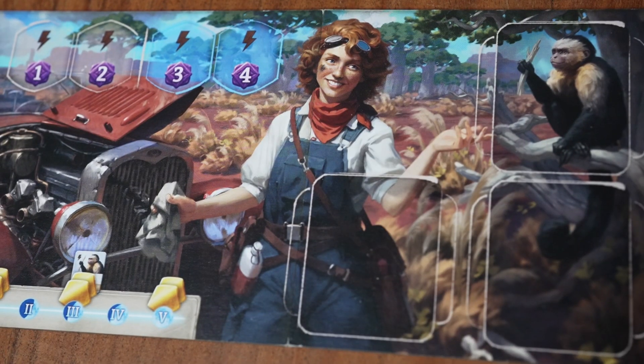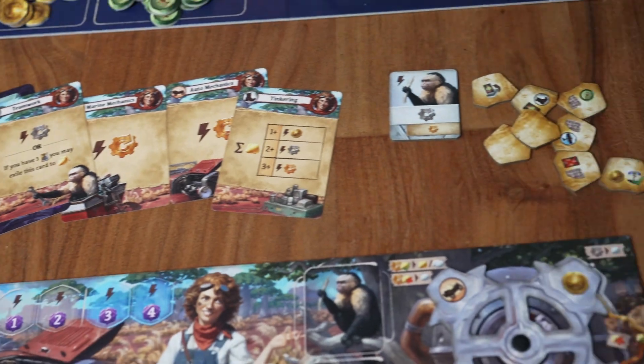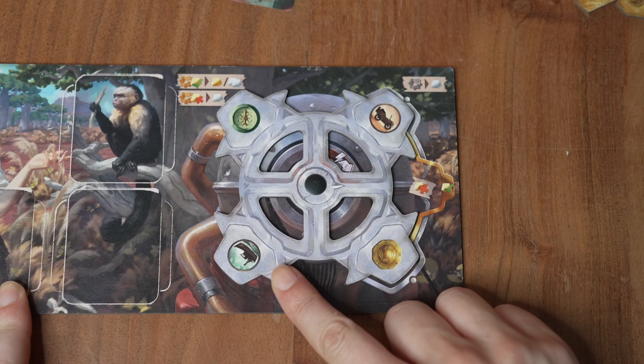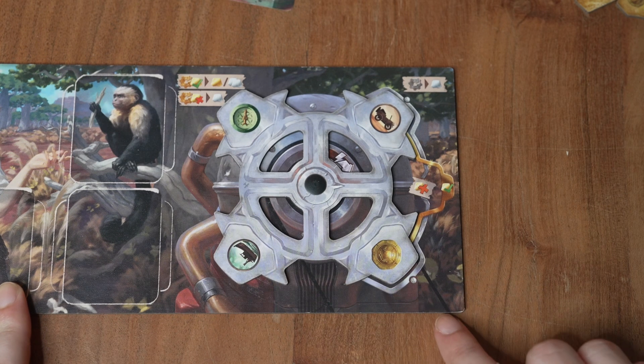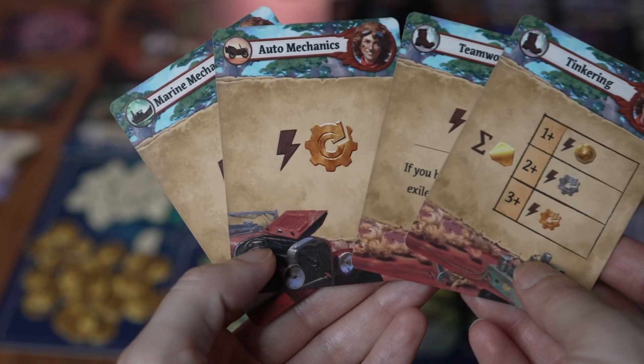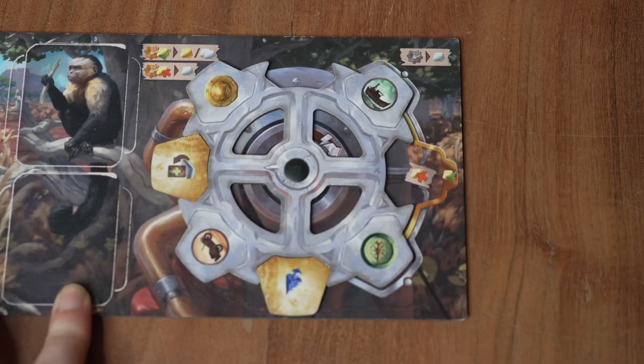And last but not least, we've got the mechanic — a versatile tinkerer who can repair even the most broken things. Starting with the gorgeous player board, the main and unique mechanic of the Mechanic is this rotating state of the Arnak art gear. Her card abilities allow her to rotate and gain a variety of resources and effects, and it's modular too.